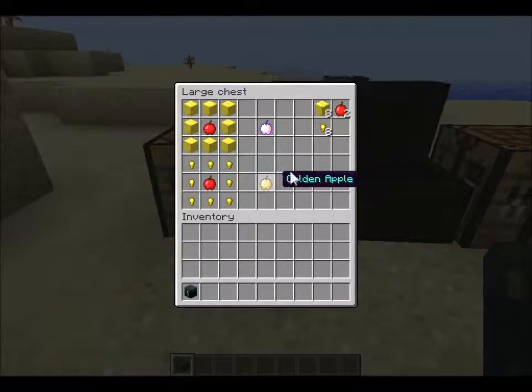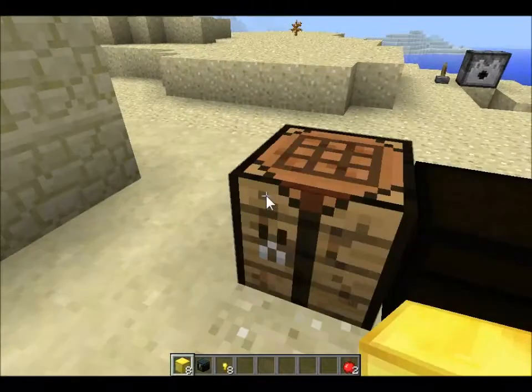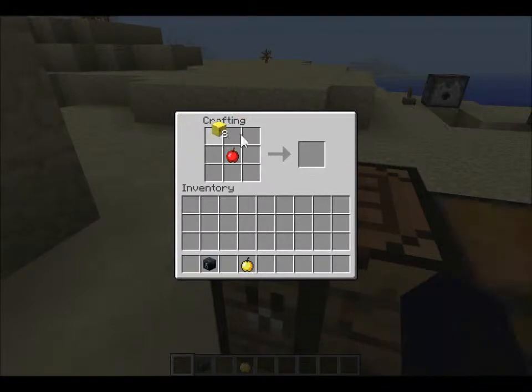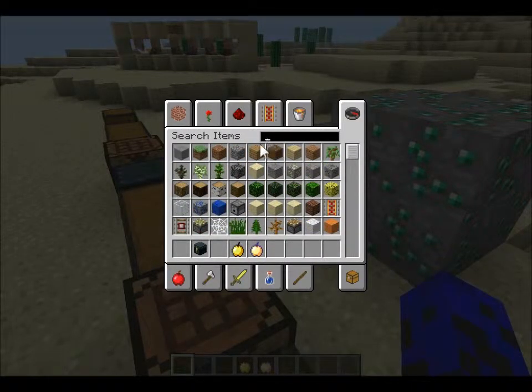Now there are two different golden apples. You have the original golden apple which uses the golden nugget recipe, and a new one that uses a block of gold. I'll show you the recipes. This one is in blue or cyan writing and this one is in purple writing. You can see this one is more glowing because it's more enchanted.